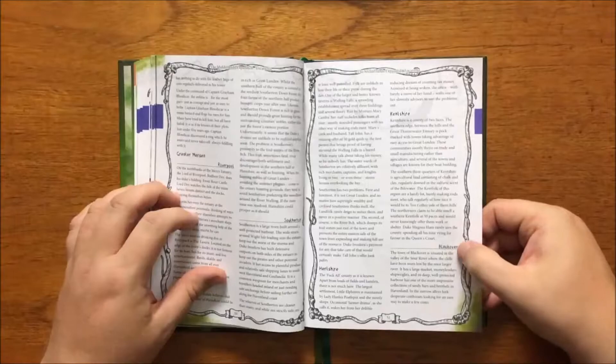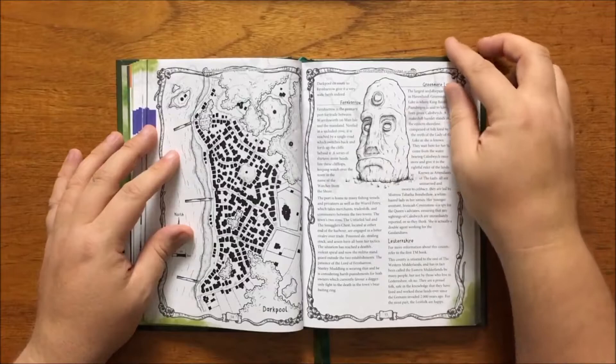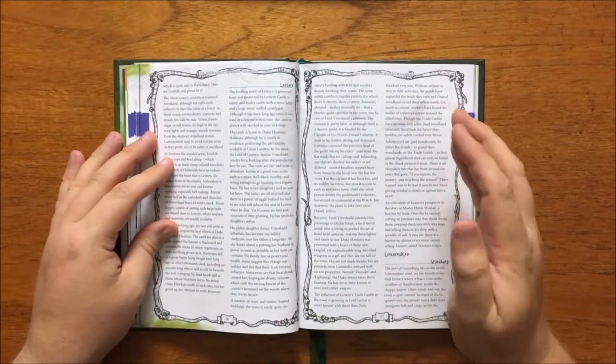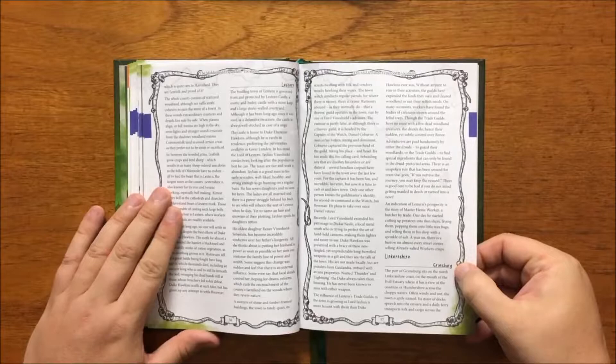It then moves to Blackover, known for its green cliffs, and Darkpool, a bustling seaside town home to a hundred-feet-high black stone monolith. There's Firmbarrow with a series of thirteen stone heads lining the clifftops keeping watch over the town. We have Lestern, a bustling town protected by Lestern Castle and ruled by Duke Ebenezer Hawkins, a fair and popular leader whose eldest daughter has become resentful of his longevity. There's the port of Grimsburg, home to the Grim Tower, made of dirty red stone and dominated by the Fishmongers Guild.